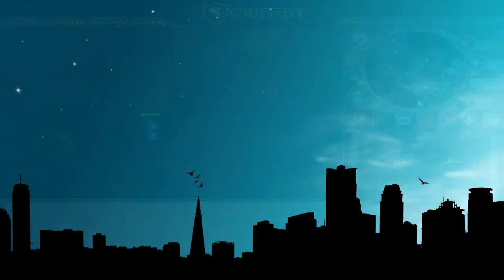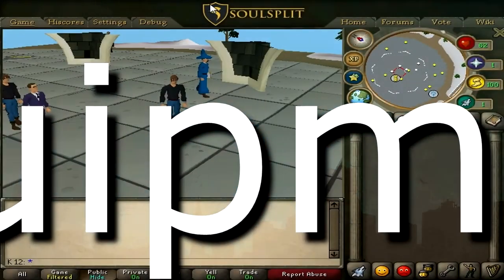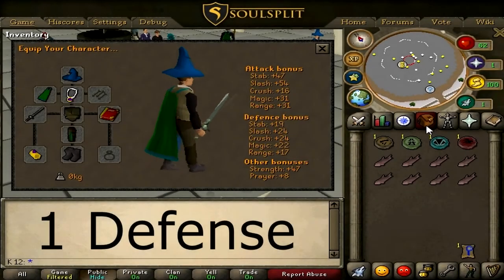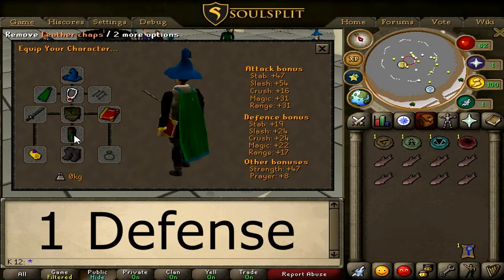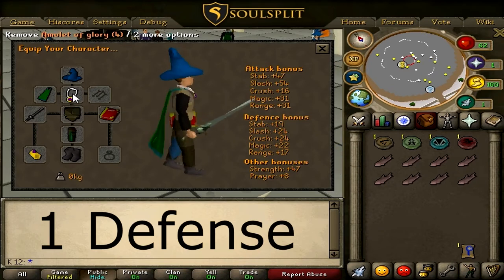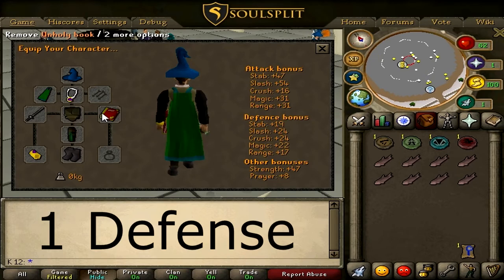Alright, now let's talk about equipment. For 1 defense strength pures, I recommend you bring the best defensive items you have: a wizard hat, leather body, leather chaps, and rock climbing boots, along with your combat bracelet or region bracelet. Bring your amulet of glory or fury, a cape of your choice, and for your defensive item I'd go with the unholy book or the holy book depending on the offense or defense bonus.